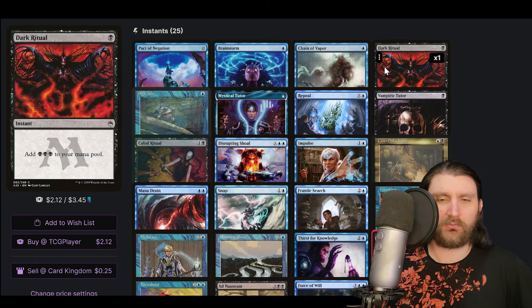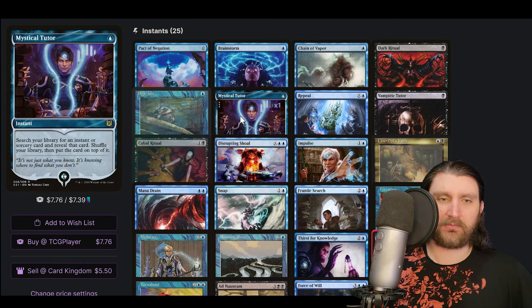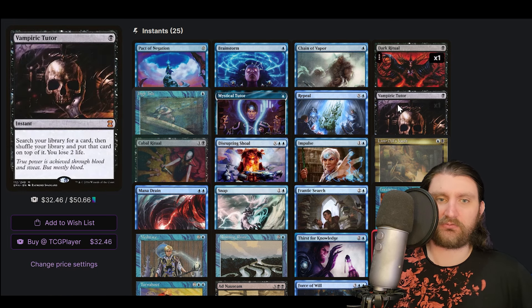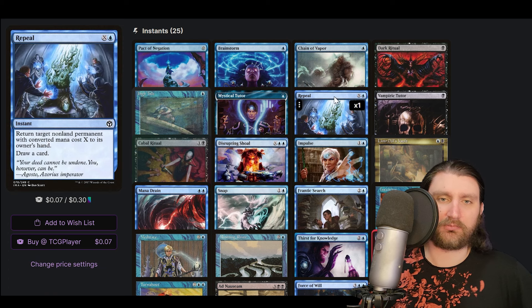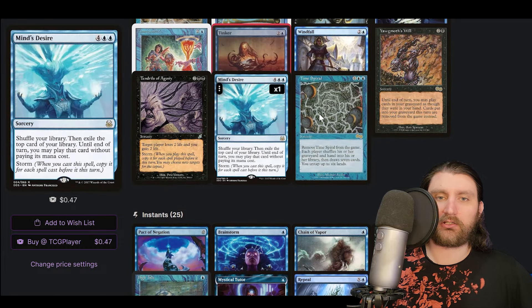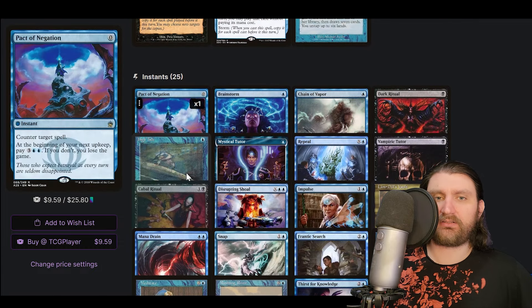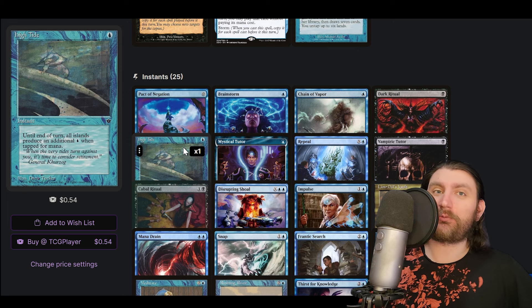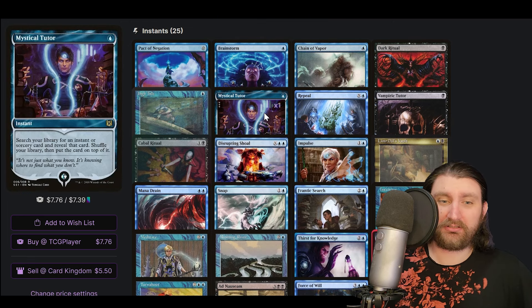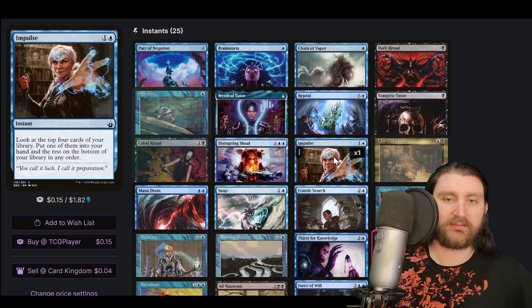Looking at the interaction package — things like Mental Misstep didn't exist yet. I'm not sure you'd have run it even if it had, given how developed the meta was, but you probably would since Dark Ritual is still a busted card. High Tide is great here since we're only two colors, and it really breaks open with things like Time Spiral and our land-untapping effects. We get further into a good selection of strong interaction like Disrupting Shoal.